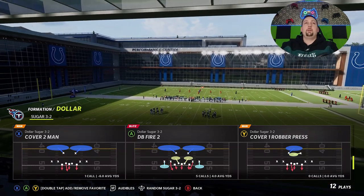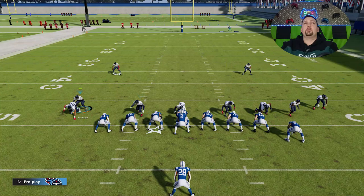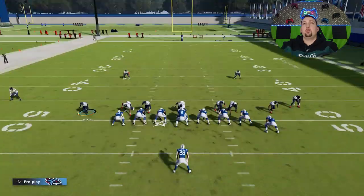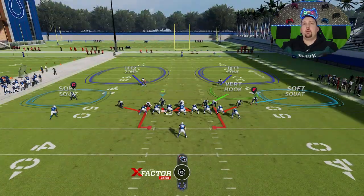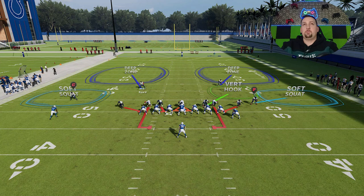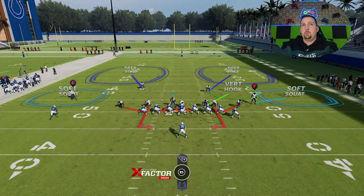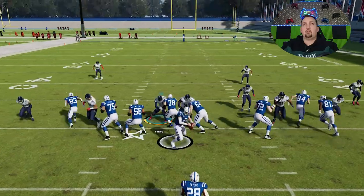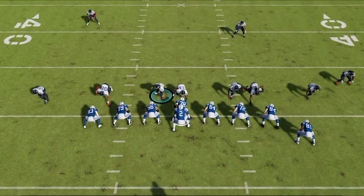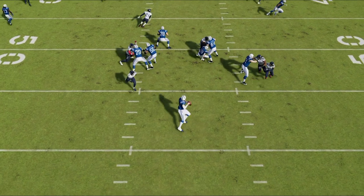The number one pass defense to me is the DB Fire Two. Setting it up looks a lot like the previous setup — just pinch the defense, keep it contained, guess pass, and put your user on a blitz. You have the option of bringing safeties down. Once the play starts, drop back immediately like you do on most blitzes. You see we get instant pressure off the edge against any look, any formation.